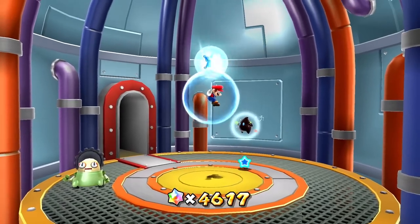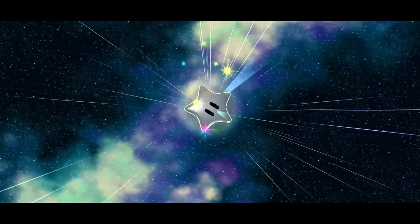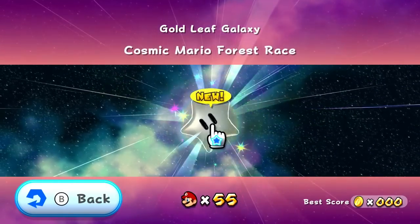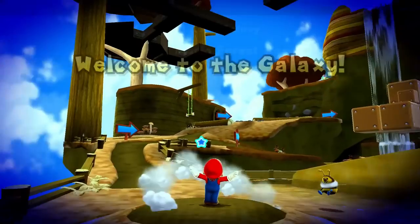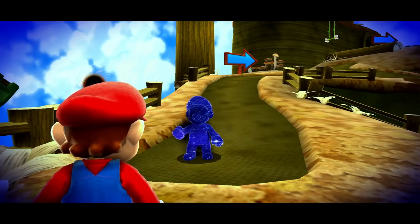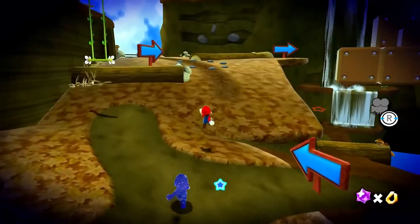Is there going to be a comet popping up for this next thing? There it is — the comet for Gold Leaf Galaxy right over here. So we'll fly to this one and see what's waiting for us. A cosmic comet now in orbit — so we're at the cosmic once again. Cosmic Mario Forest Race! Yeah, I guess we'll be racing a cosmic version of ourselves. That's always pretty intense. We've got to get up there and then all the way through the fortress again. We know the deal with these — we just got to be faster than our doppelganger. Run and press the button to do a long jump — so who will be the faster Mario this time? Three, two, one, and go!